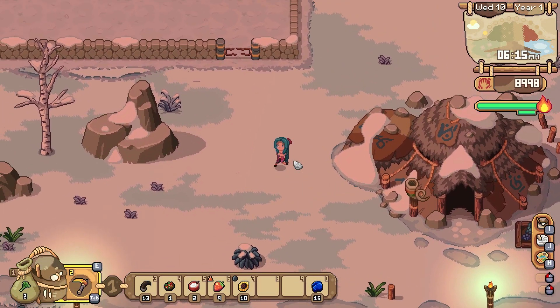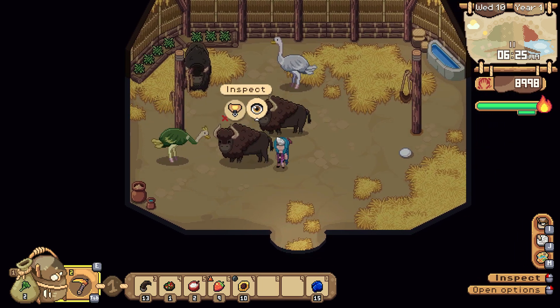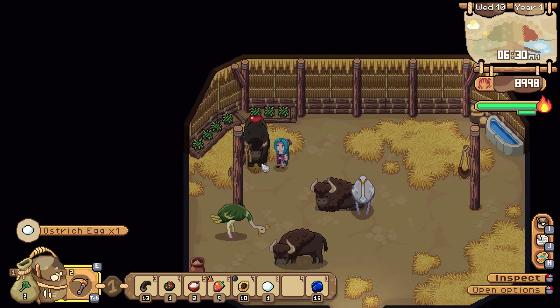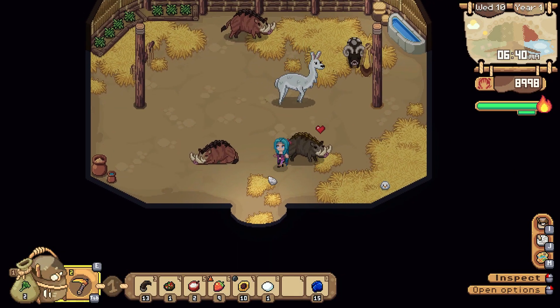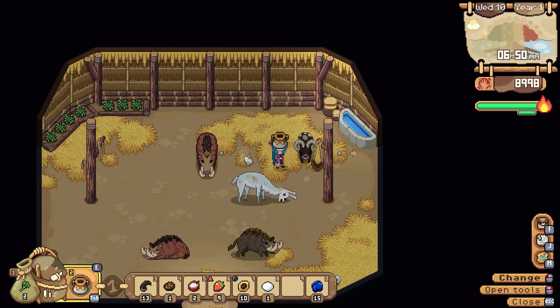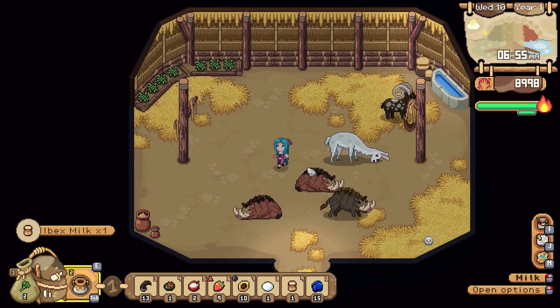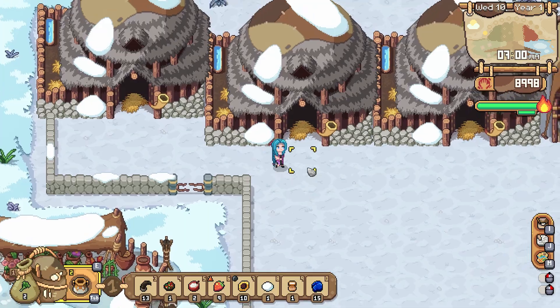Our crops are coming along quite well, which is exciting. We are working on improving our friendship with our animals, and we are trying to get our Ibex fully leveled up. We milked the Ibex — a little bit of Ibex milk there, which will dry into some cheese, just to double check.